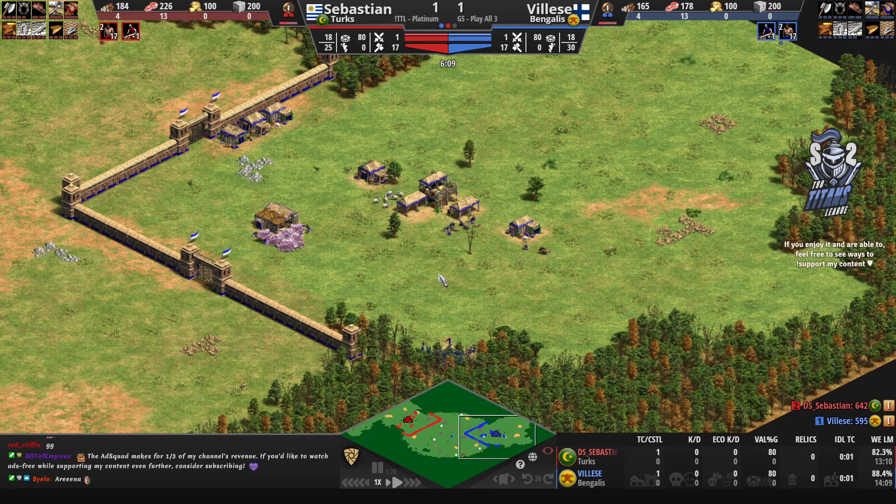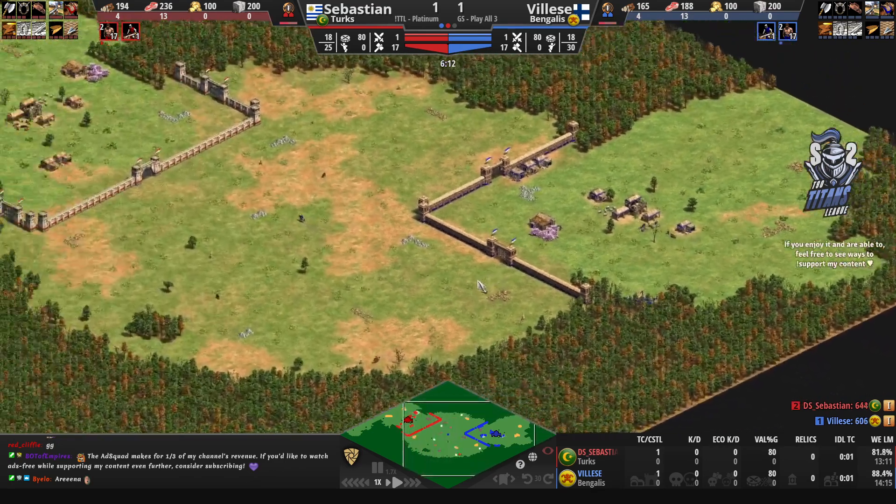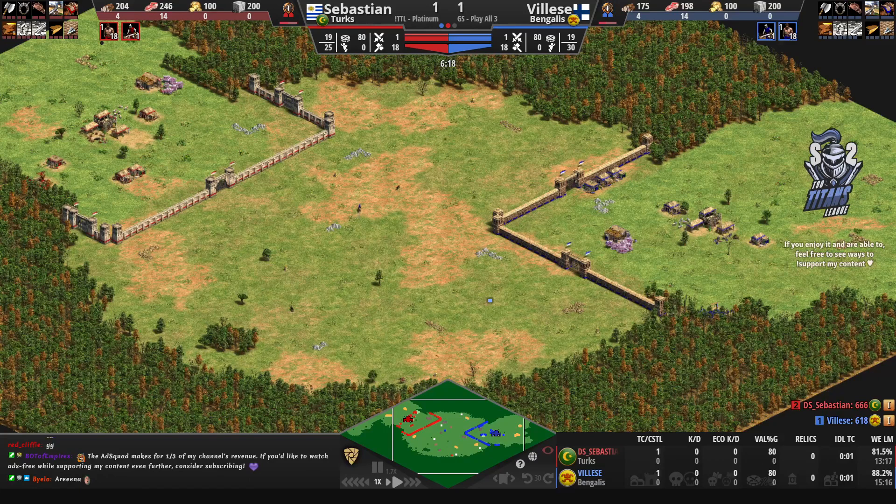The final thing to take a look at is the relic distribution. There is one relic closer to Vileza's space up in the north, another relic which will be contested, another contested relic closer to Vileza's side, and then two relics closer to Sebastien's side of the map by a lot.